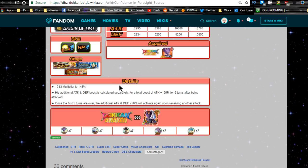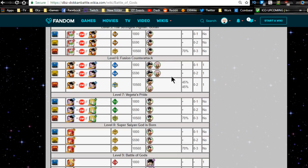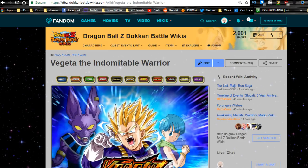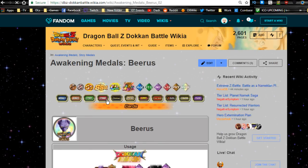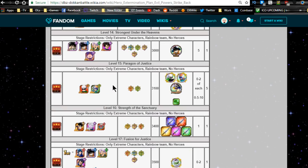To Dokkan Awaken the TUR, you need three metals from the Battle of Gods event: the Beerus metal, the Whis metal, and the Vegeta metal. Beerus metals are available from stage one "God of Destruction Awakens", Whis metals from stage two, and Vegeta metals from stage seven "Vegeta's Pride". You can also go into the Evil Power Strike Back event and go all the way down to level 14 "Strongest Under the Heavens" where all the metals are available.